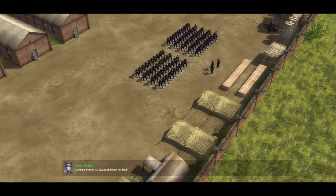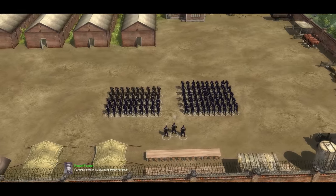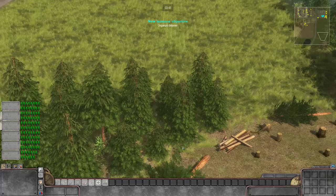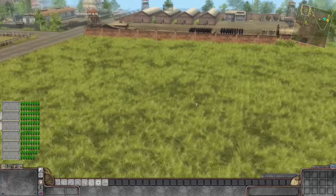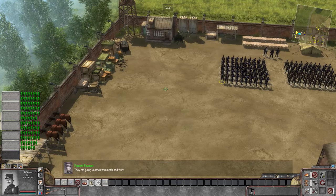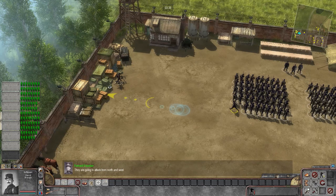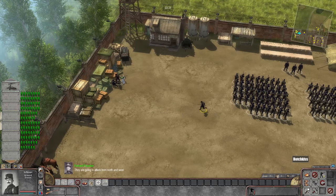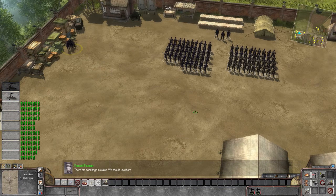Germans have invaded us — we must defend our land. Let me know down in the comments section what you think about that World War I game. We've got a few minutes here to set up defenses. Plenty of territory to defend — farm fields and the city over there. We've got MGs over here. Looks like they're going to attack from the north and the west, so we've got to defend both those positions. Let's get these MGs moving right away.